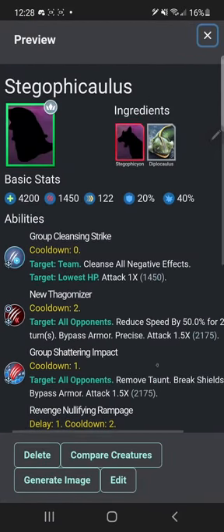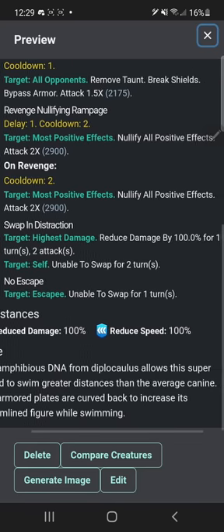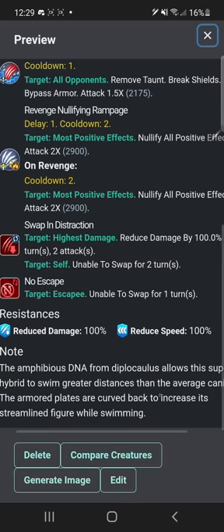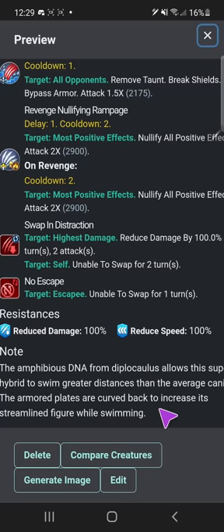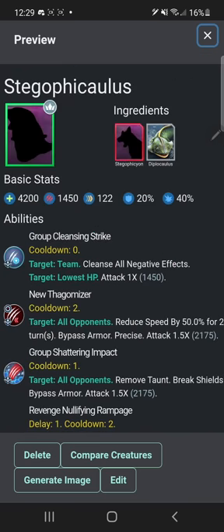Stegophacalus — who remembers this guy? I remember this horrifying drawing I made of you. Why are all my hybrid drawings just ugly? 'The amphibious DNA from Diplocaulus allows this super hybrid to swim greater distances than the average canine. The armored plates are curved back to increase the streamlined figure while swimming.' See, that's a good description — why can't I do that for other dinosaurs in this game?